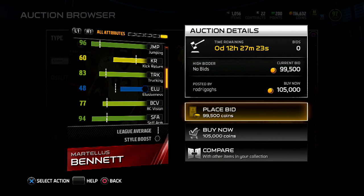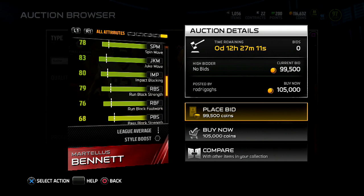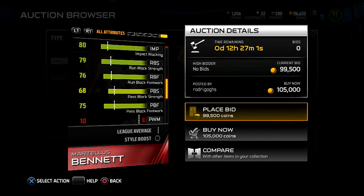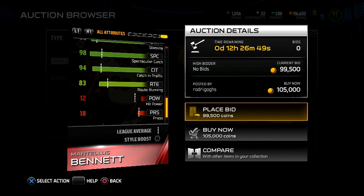48 elusiveness — you have to pick that up. 77 ball carrier vision; 94 stiff arm, which is pretty good; spin move not too bad; juke move not too bad; 80 impact blocking, that's pretty good; 79 run block strength. These blocking stats don't compare to Gronk — Gronk is like a beast when it comes to blocking, so I'd pick Gronk over Bennett for blocking. But in a dual tight end situation I can definitely agree with using both. His pass block is not that great.